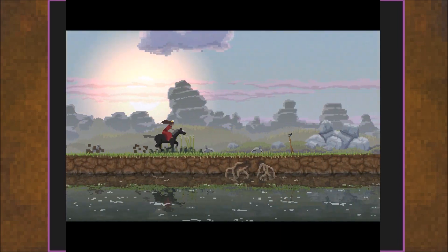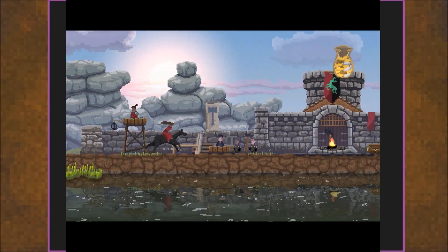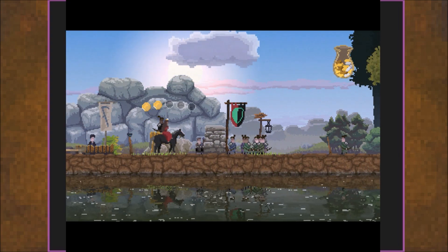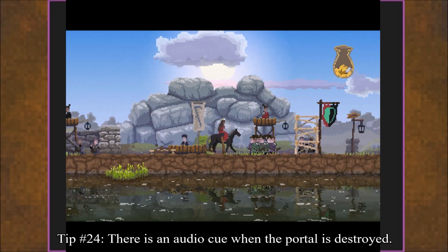Sometimes you will at least get some archers who come back safely. Usually though, when you send anyone to attack the portal, just assume that they are going to be gone. Tip 24: there is an audio cue when the portal is destroyed.